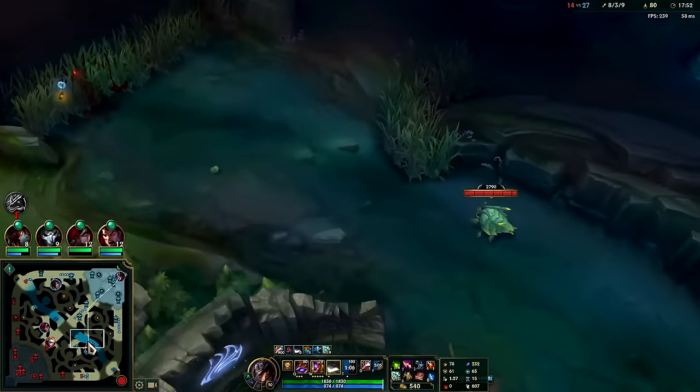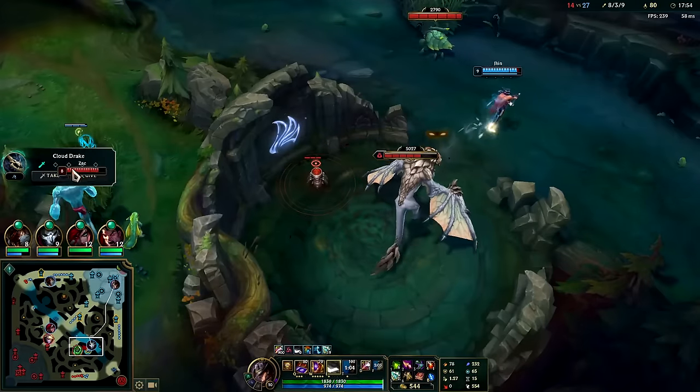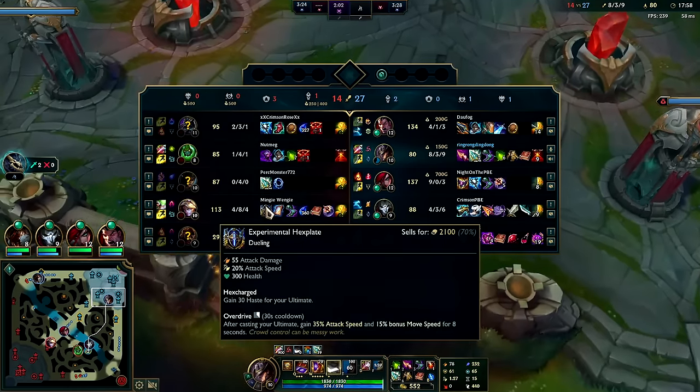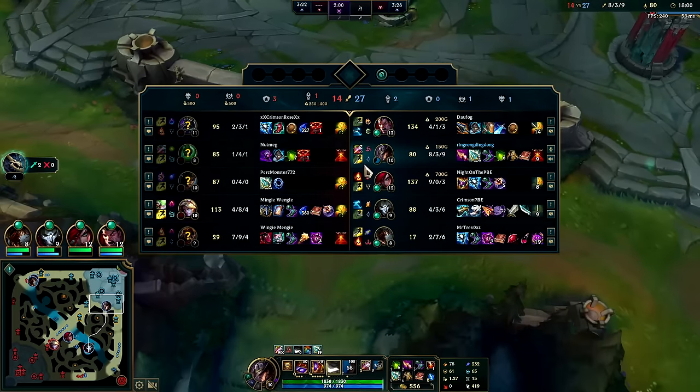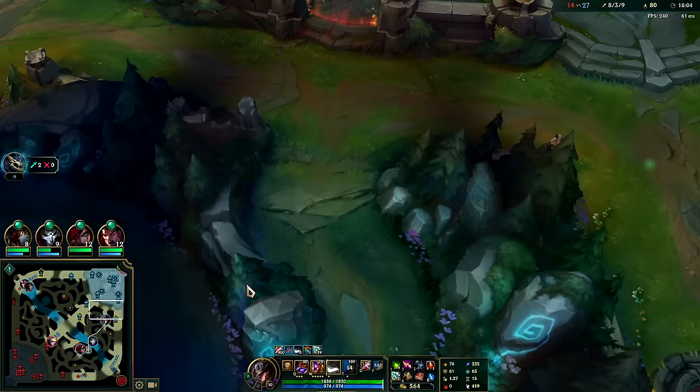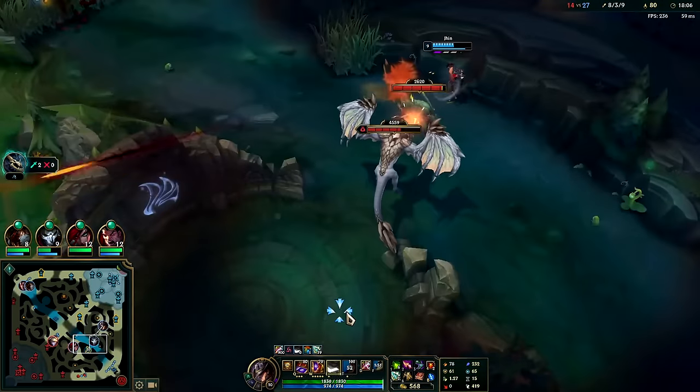Maybe we just go for Banshee's instead — or Merc Treads. Ezreal is squishy, Cass is squishy, Brand is squishy, and even Nasus is building squishy. I have targets.